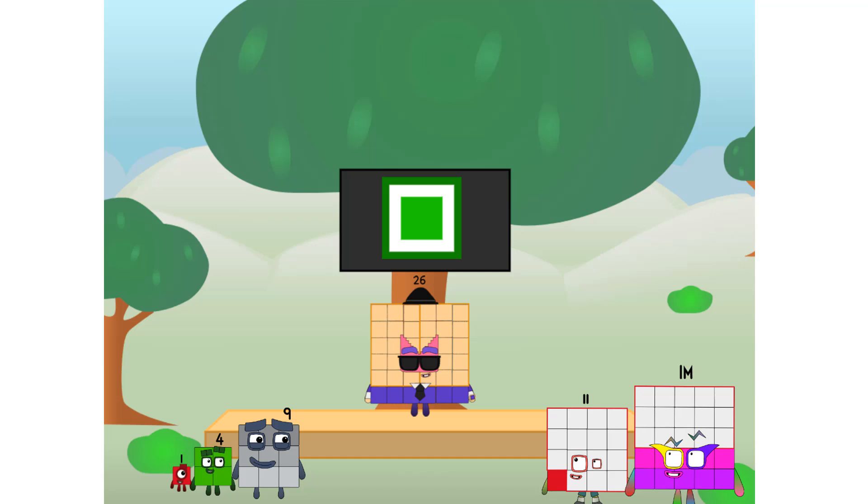Fellow squares, ever since one of us fell from the sky, we have been bold explorers, discovering new lands, seeking out new friends, dealing with round things — uck, round things. Well, I say it's time to tackle the ultimate round thing: the moon. Let's solve the puzzle of how to put a square on the moon without using rockets — square power only.